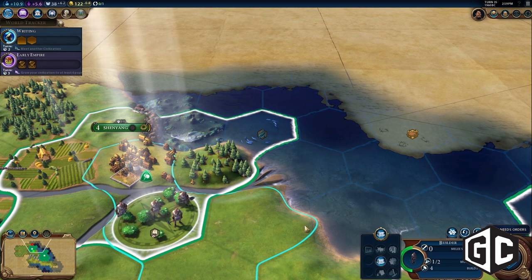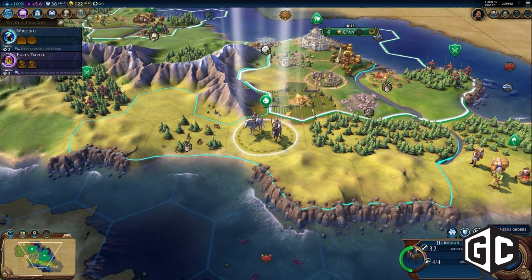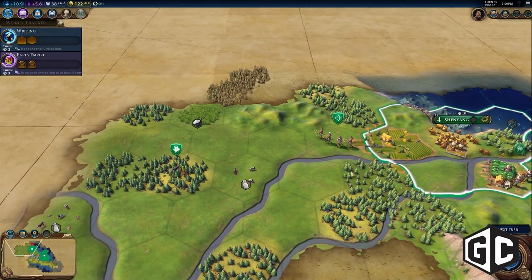The biggest change from Civ V to Civ VI is what we've done with cities. Cities are unstacked now, which means all the content that previously had been created when you built things in your city — your buildings and your wonders — you had to go into a menu and scroll through to see everything you had created there. That's now visible right out in the 3D world. Everything is out there on one of the tiles on the map for you to see.